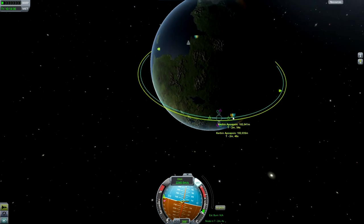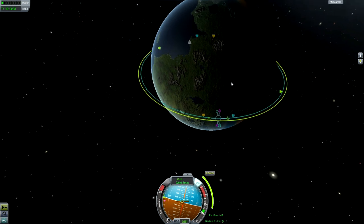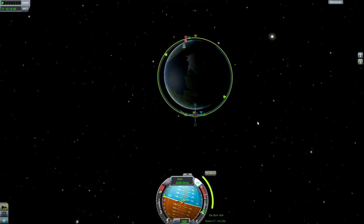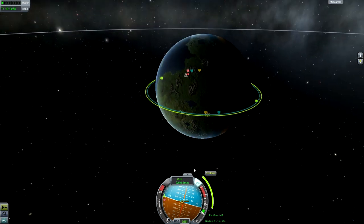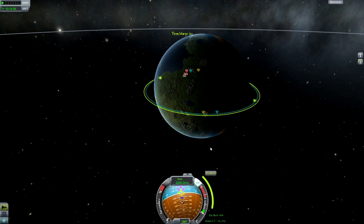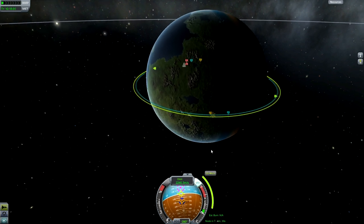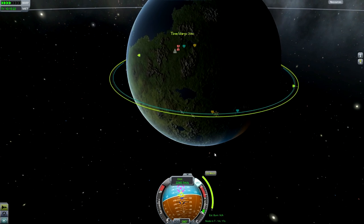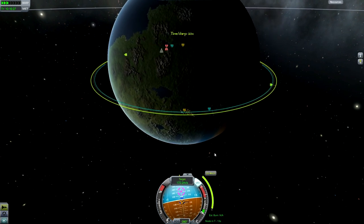You can work out how close you need to be just by trying a maneuver node like this. Then we drag the prograde icon until we get an intersect — it says the separation of that intersect will be 2.1 kilometers, that's pretty good. So I'm going to go for that and it says that's going to take 20 meters a second of Delta-V. We found that on the nav ball and now all I have to do is time warp until we get there — that's only going to be a couple of seconds of burn time.